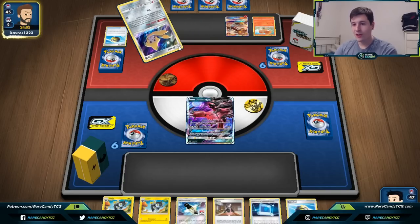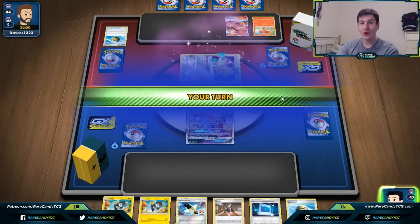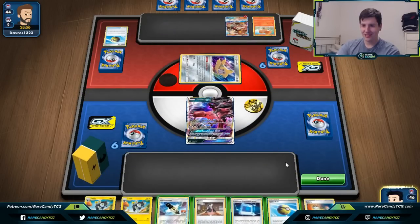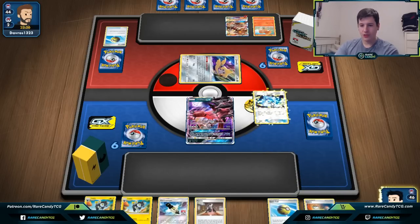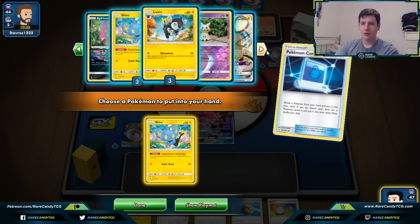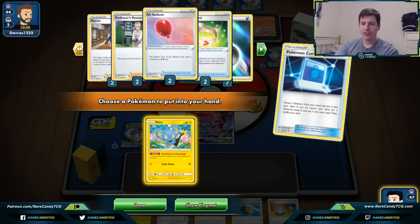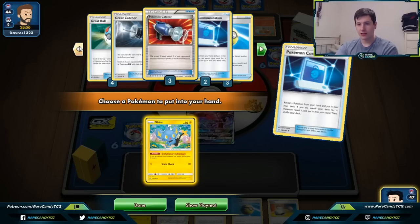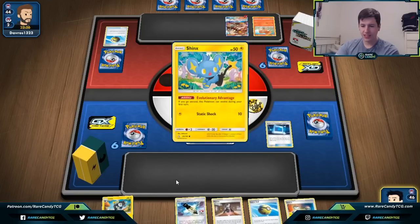Our opponent gets down their Quick Ball on their first turn and probably doesn't know what we're playing. They hold an Escape Board. We top deck a Switch — busted! We communicate, put Luxio back in the deck and check our prizes. Both Vitality Bands are in deck, the Chaotic Swell is in deck to shut off Giant Hearth, and we only seem to have prized one energy.